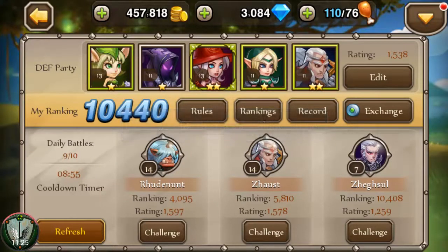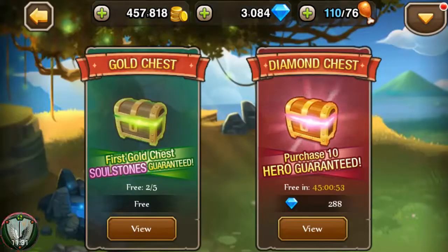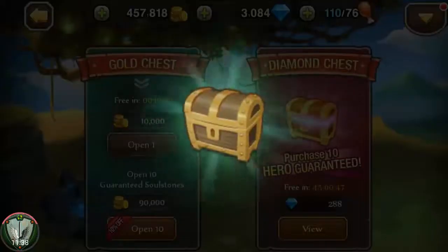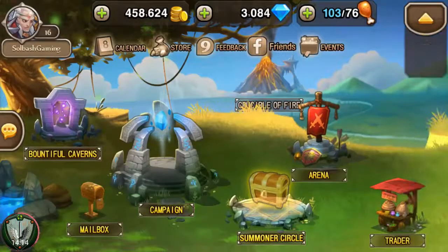That's some fun stuff. You can do the arena every nine minutes — there's a cooldown timer. While that's going on we can jump into other stuff. Look, we have another free chest — can get some soul stones possibly from it. Right over there is a diamond chest where you get a free one once every 48 hours. Maybe in the next video we might open ten of them.